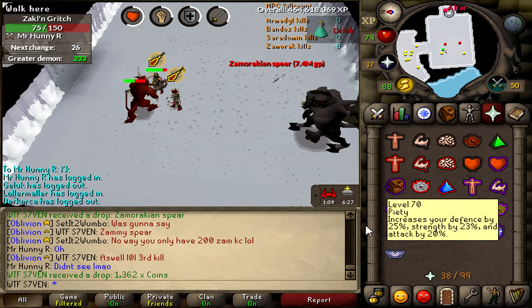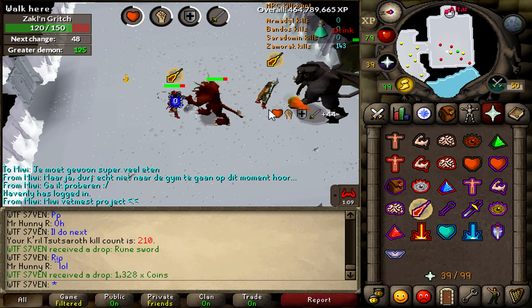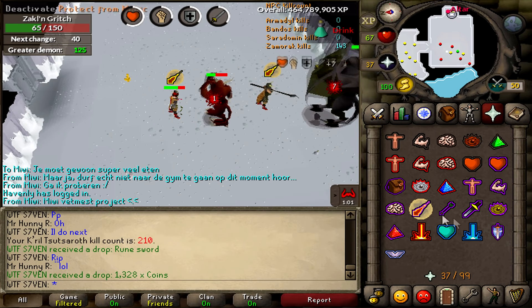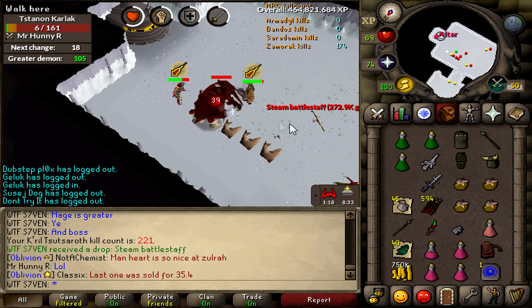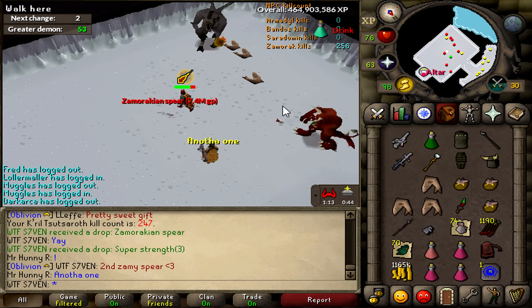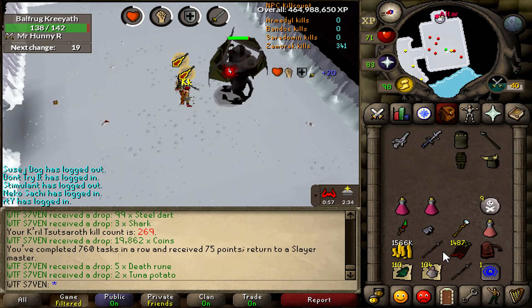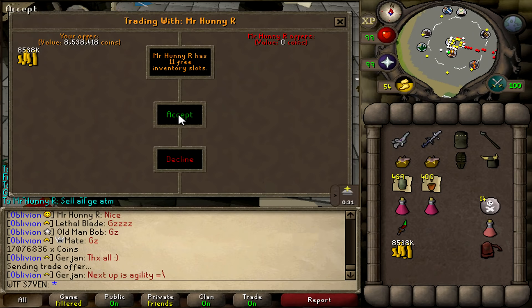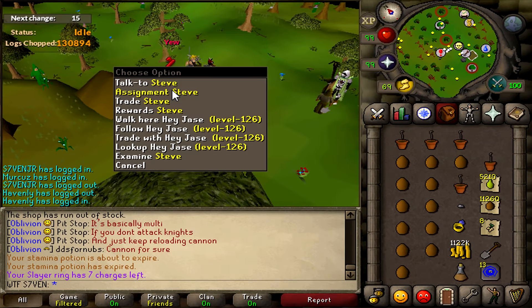We just started the Zammy task and we got the Zammy spear on the third kill - pretty nice, 7.4 mil. There we go, another drop - a rune sword. I think it's 1 in 400-ish drop rate, similar to Armadyl. Can't complain though, we got the spear at the third kill. Steam battlestaff troll drop, only 270k. We got another spear, so we got two of those in this task plus steam battlestaff. We've finished the task - two spears, steam battlestaff and all this loot. It's 8.5 mil each - pretty nice trip.